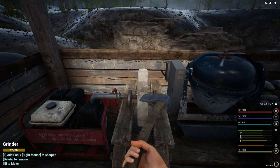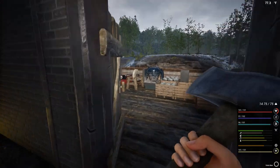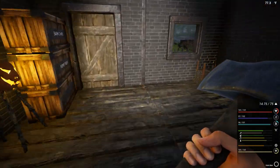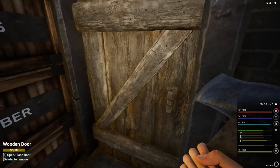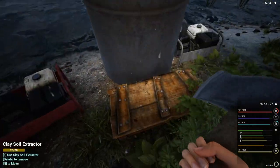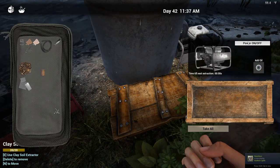Let's get out our axe, get it sharpened and ready to go again. Very lovely. Now we're going to have to worry about sand — we need to get the clay extractor going again as well. We do have a bit of biofuel we can throw in there. I ended up doing some fishing, harvested the fish and turned it into biofuel in the crate — just let it do its thing. Let's go ahead and turn this on.